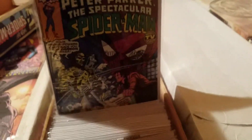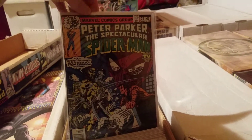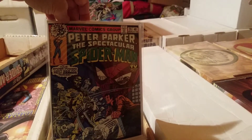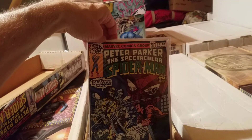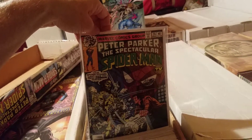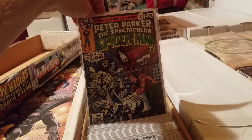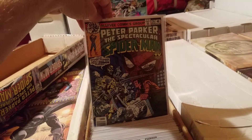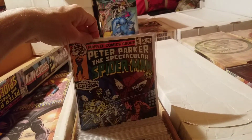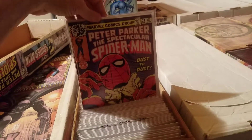Here we go — Spectacular Spider-Man number 28. You have the villain Carrion. Your spider powers can save you from Carrion. So this guy knows who Spider-Man's secret identity is, and it appears that Peter Parker is smashing him with a stone statue with no effect at all on Carrion.